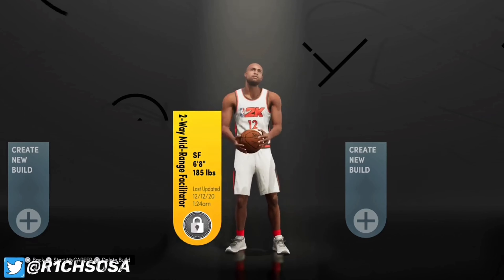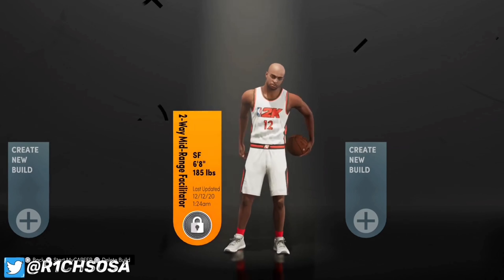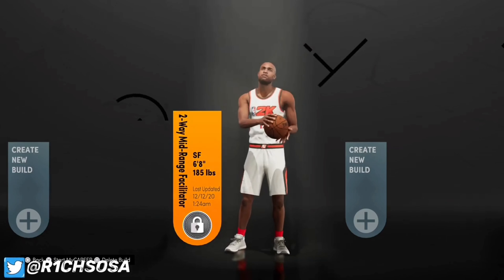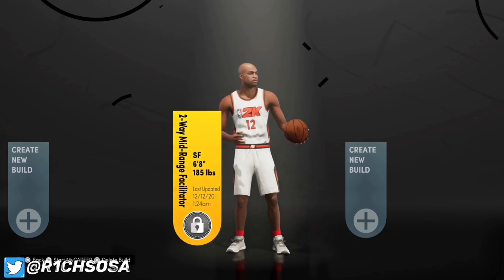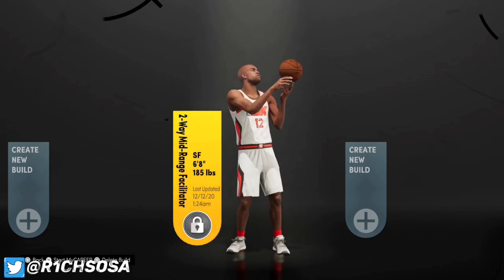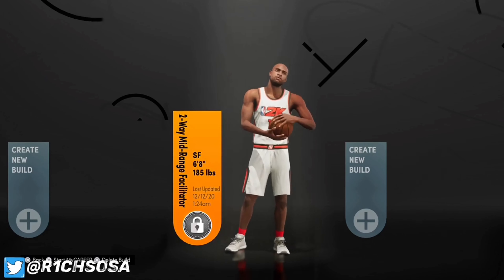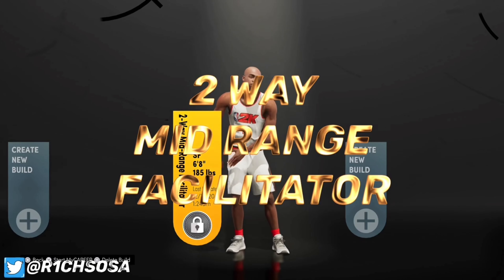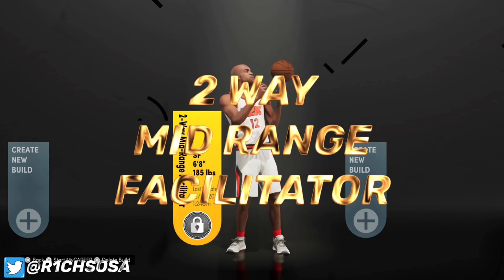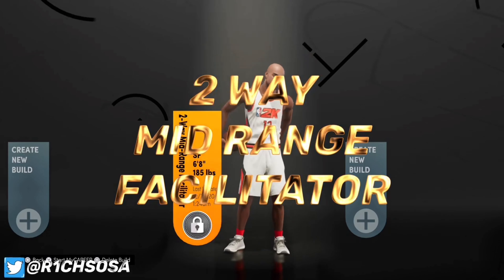What's good y'all, Rich Social back in the building. Today I'm gonna be bringing y'all the first ever top three best two-way small forward builds on NBA 2K21 Next Gen. Y'all are most definitely gonna want to stick around because a lot of these builds are gonna be overpowered, and on top of that the lockdown is gonna be in them as well. The first build I got lined up is gonna be called the Two-Way Mid-Range Facilitator.